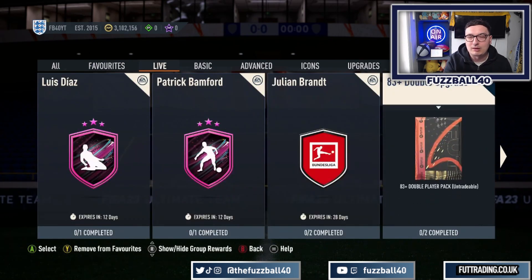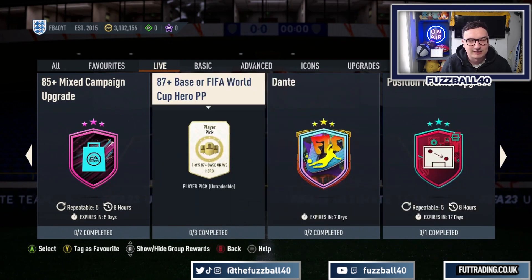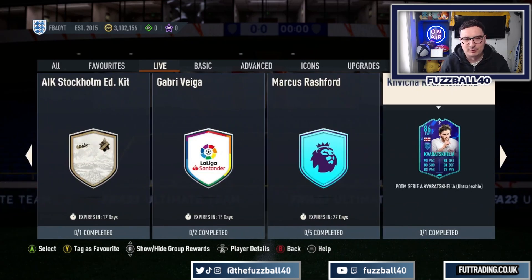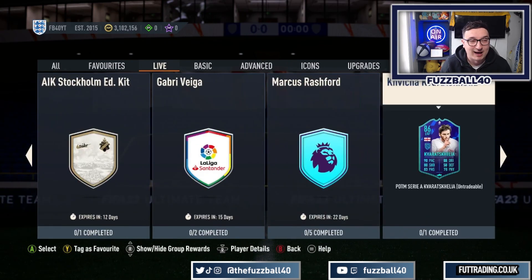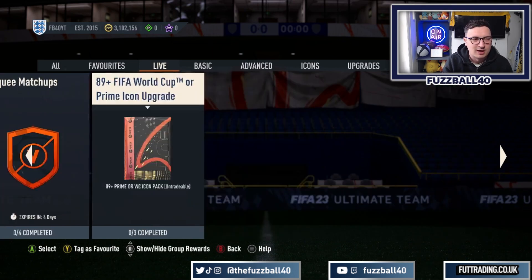Outside of that, once you start to build up this fodder, if you don't want to do the 83 plus double, there's other stuff in the game right now. There's the 89 plus FIFA World Cup or Prime Icon upgrade, the 85 plus mixed campaign pack, and the 87 plus base or FIFA World Cup Hero player pick. EA are going to keep bringing out stuff to give you reasons to use your fodder. Also, there's Samuel Jabir with 68 days left who's just been given an upgrade and looks to be heading to 90-rated - could be worth doing. There's loads of stuff to keep you occupied, including marquee matchups and any duplicates you pick up.